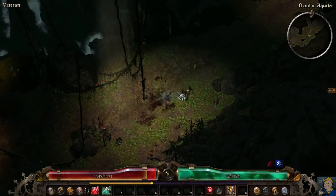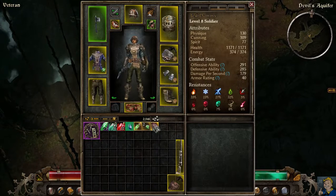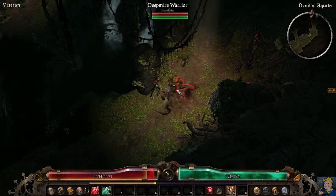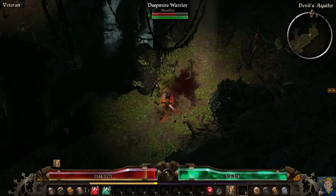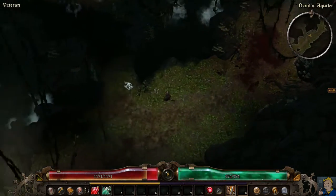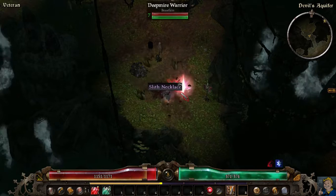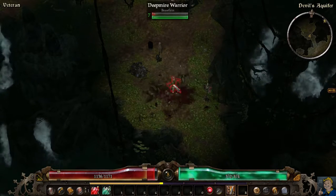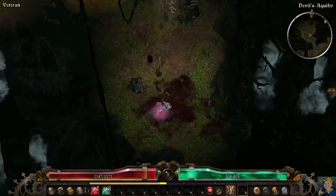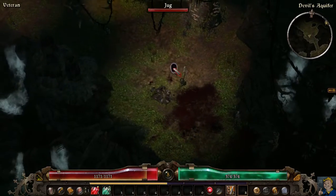Also, see those necklaces? Those are quest items - you may want to keep those. You'll be needing at least five for a quest and it gives you a pretty nice ring to have later on. It's a rare ring called the Sleet Charm or something - I forget the names, I'm really bad with names, sorry. Lucky with the sleet necklace drop so far - oh my lord, can I really be this lucky?